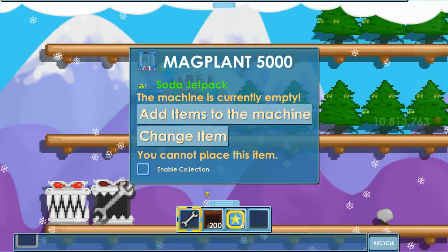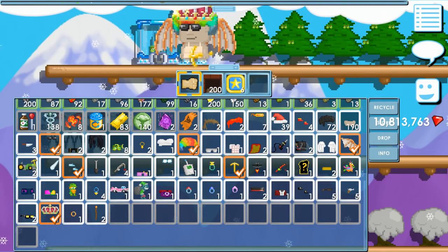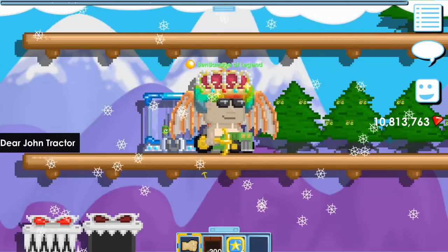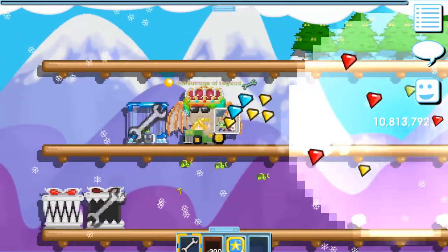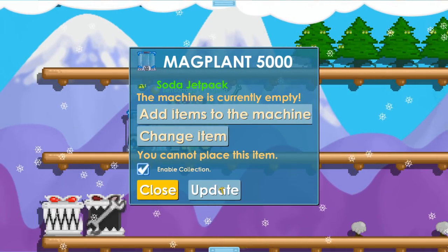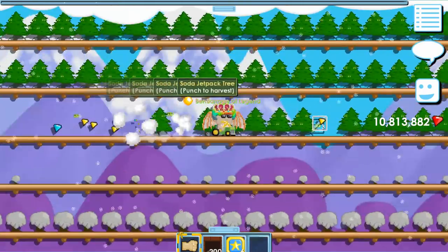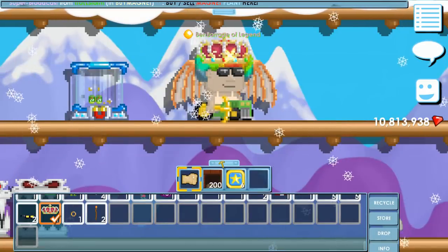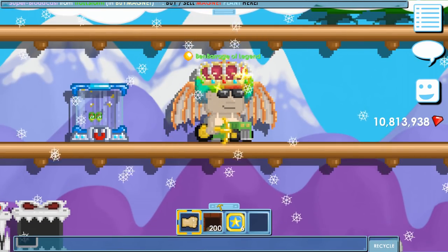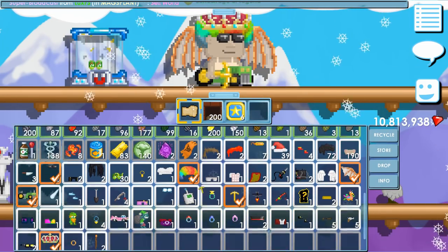There's also an option called 'enable collection.' If you turn it off, it obviously won't collect anything. If you turn it on, it will collect again. Now it's collecting soda jetpacks — what an awesome item.